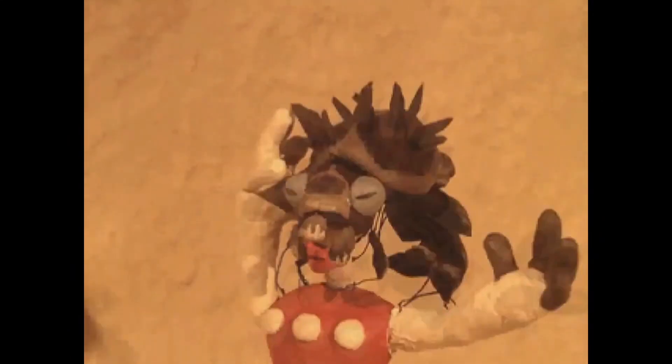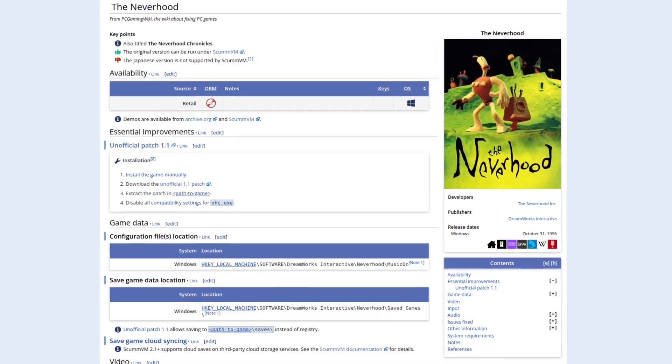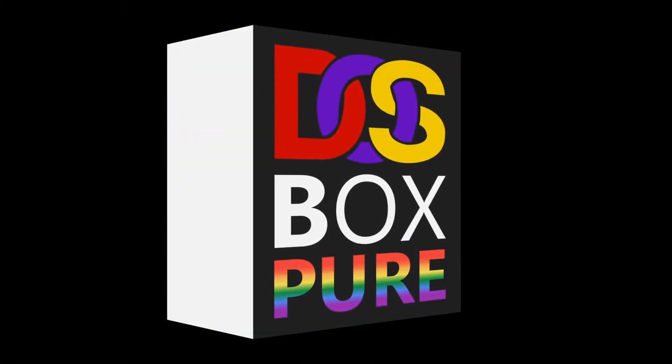Now, there are solutions. You can build a dedicated Windows PC with interchangeable drives. You can hope that a nice company like GOG has somehow got it all working and pay them. Maybe there's a nice group of people who have made a source port. Failing that, you can try the haphazard compatibility modes or specialist fixes online. Or you could just use the latest version of DOSBox Pure.